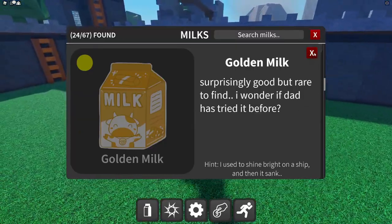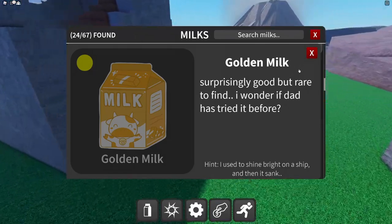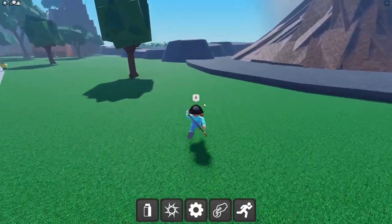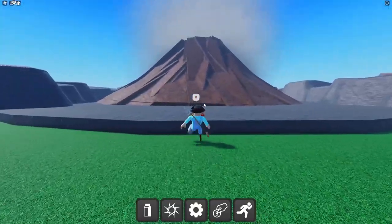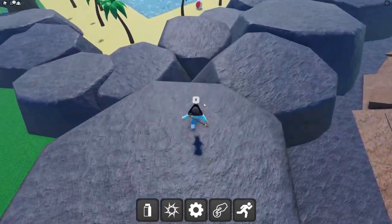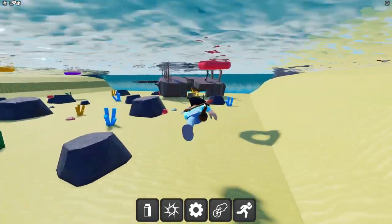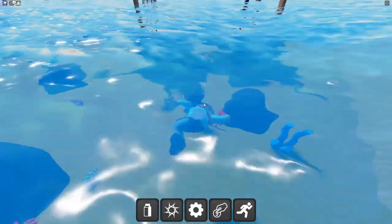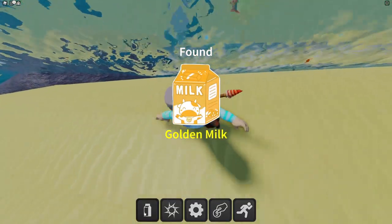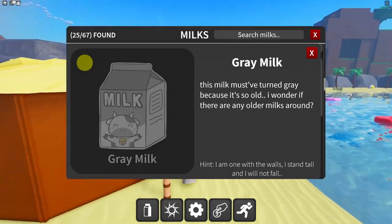Next is golden milk — 'surprisingly good but rare to find.' The hint says 'I used to shine bright on the ship and then it sank' — a sunken ship! Let me swim under the ocean. Is that a golden milk right there? Golden milk secured!